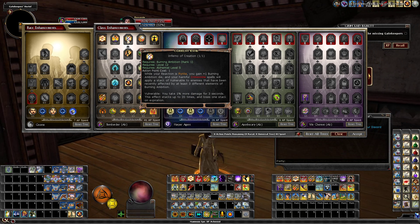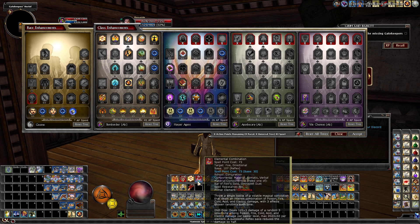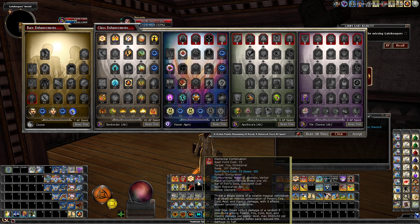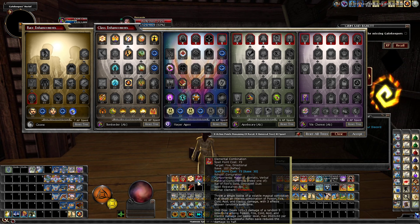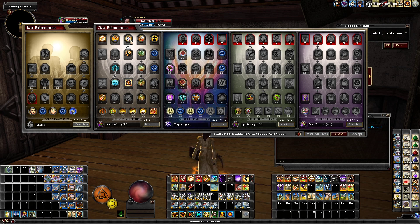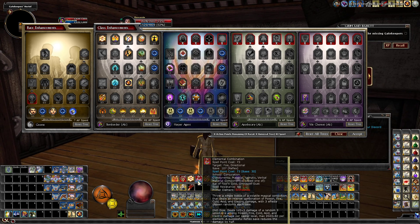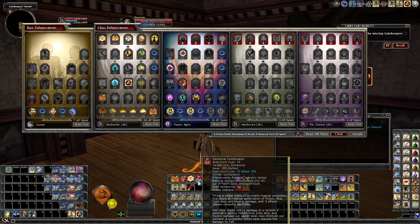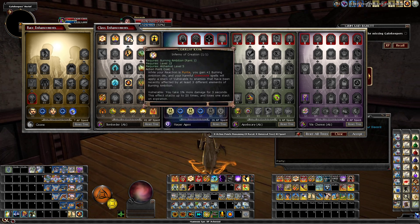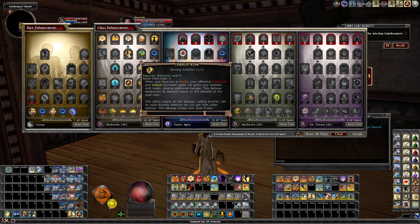When you cast three different element types you apply a stack of vulnerability. Elemental Combination does three random selections among poison, fire, cold, acid, and electric — that's three different spell types — so you apply a stack of vulnerability to a group of enemies with it. You can cast Elemental Combination twice in a reaction spike. That's two more percent damage added, plus the Burning Ambition dice — it adds up really fast and it's a cool amount of extra damage.